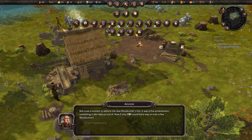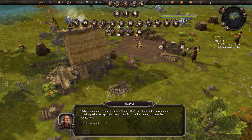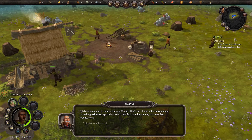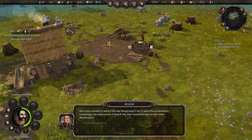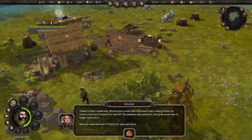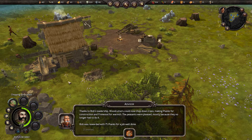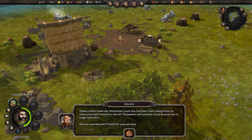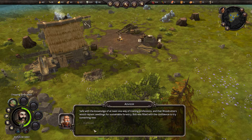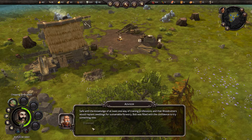Bob took a moment to admire the new woodcutter's hut — it was a fine achievement, something to be really proud of. Now if only Bob could find a way to train a few woodcutters. Here is Eloise, who I promised an education, and we'll grab also Rufus de Grey. Thanks to Bob's leadership, woodcutters could now chop down trees, making planks for construction and firewood for warmth. The peasants were pleased — mostly because they no longer had to do it. Bob was rewarded with 75 planks for a job well done.